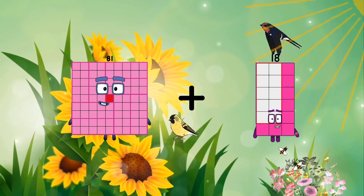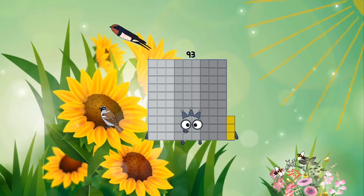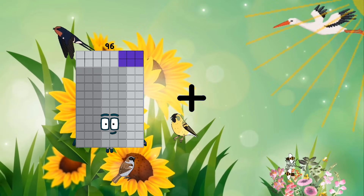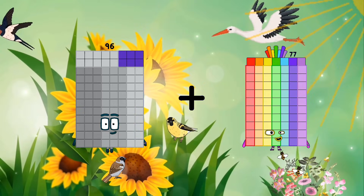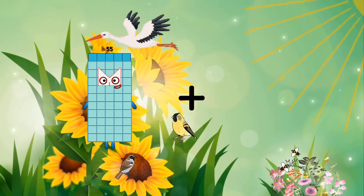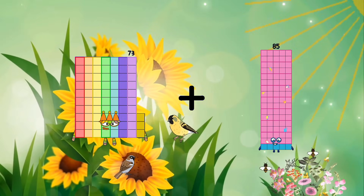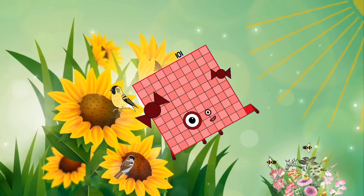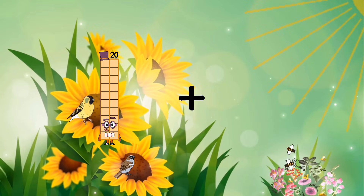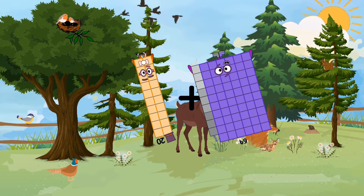81 plus 12 equals 93. 96 plus 77 equals 173. 73 plus 28 equals 101. 20 plus 69 equals 89.